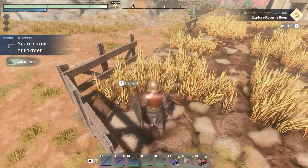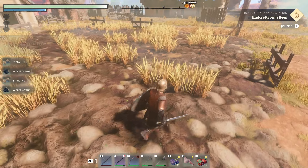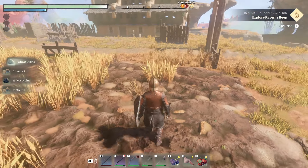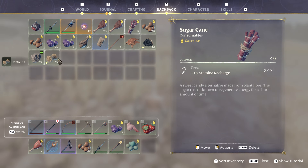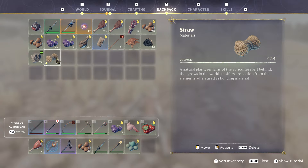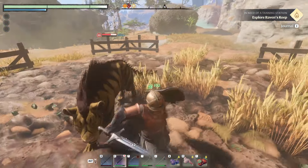There's a scarecrow at the farmer. I'm going to take a little bit more. Meanwhile, I'm just going to loot the entire farm here, because there is straw too. You can get wheat grains here too. Going to fight for a brief moment.